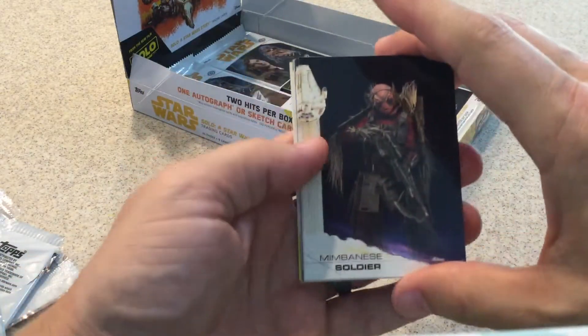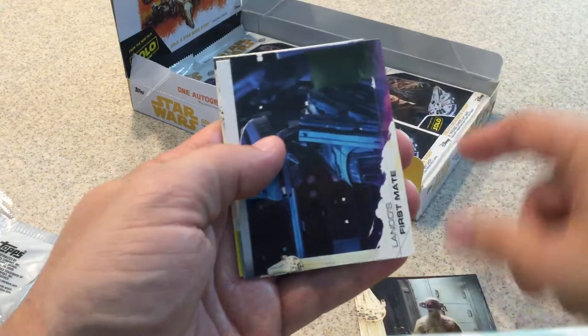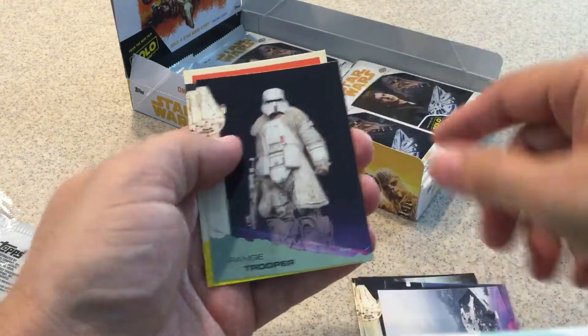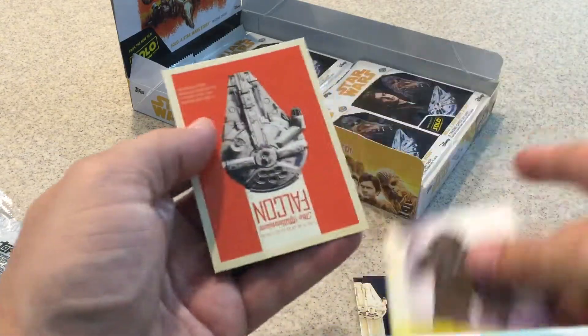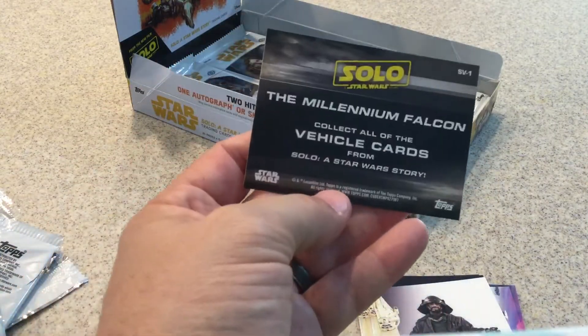Men to Knee Soldier, R5 PHT, Mining Operations Worker, Dando's First Mate, Han Solo's Overlook, green not numbered, yellow Concept Arts, and the Pole Falcon card — that would be another vehicle card.